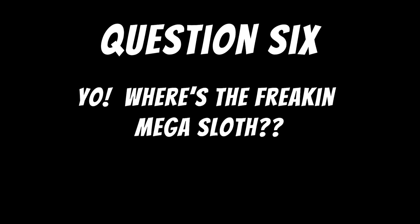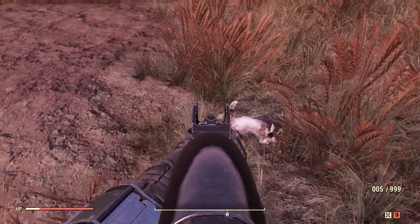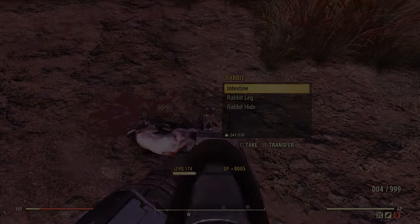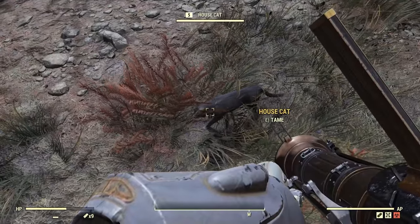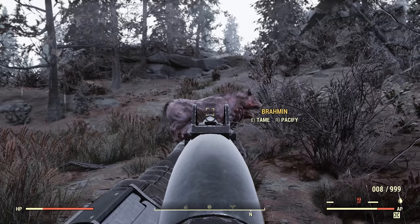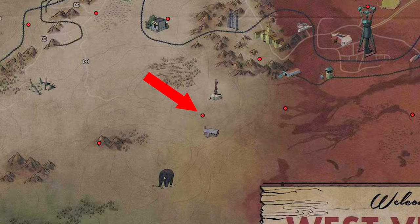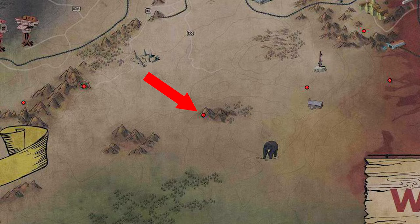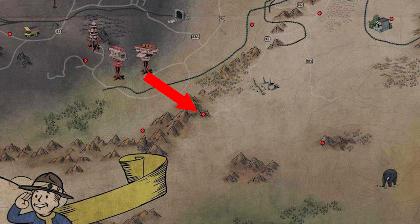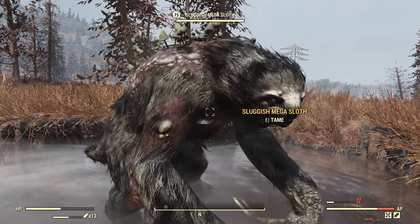Question six: where are the tameable mega sloth and deathclaw? Each region has its own set of creatures and animals that you'll be able to tame. After lots of server hopping, here are the locations of just a few of the creatures I've found and tamed: the rabbit, a house cat, an attack dog, Brahmin, rad toad, Yao Guai. Ironically the deathclaw spawned more often than any other creature. And yes, finally, after lots of looking and some good luck — the mega sloth.